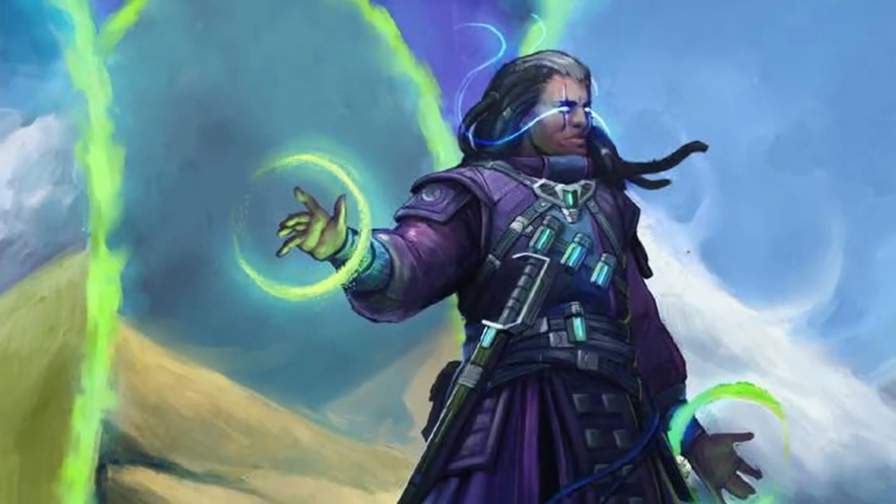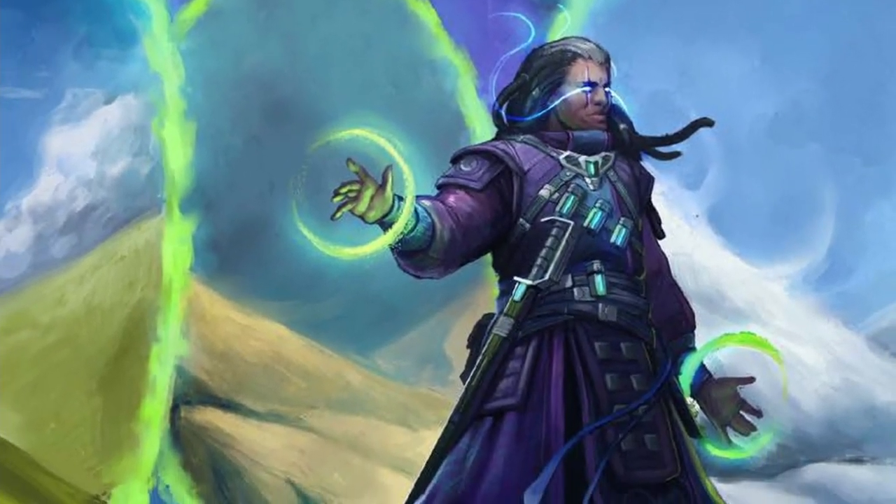After the character creation tables, we get into more of the meat for players. There are different class options for every single class that exists up until this point: biohackers, envoys, mystics, mechanics, operatives, solarians, soldiers, technomancers, vanguard, and the witch warper. They all have some new features and new skill sets, and all of them are geared specifically around exploration and doing sandbox.